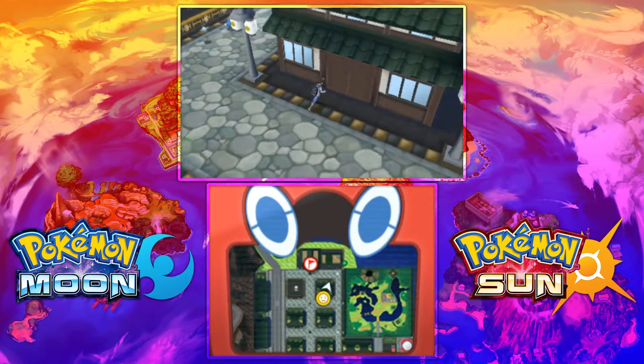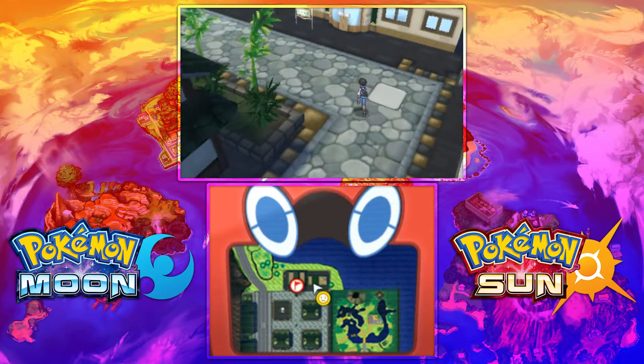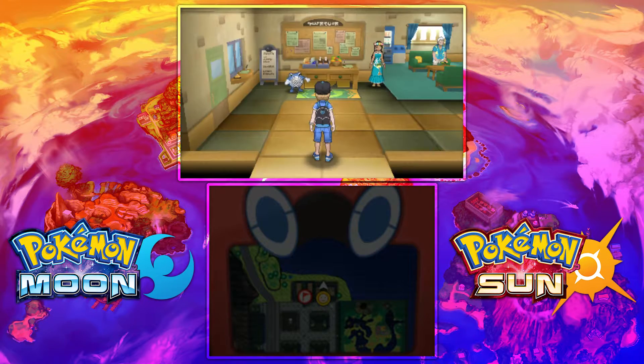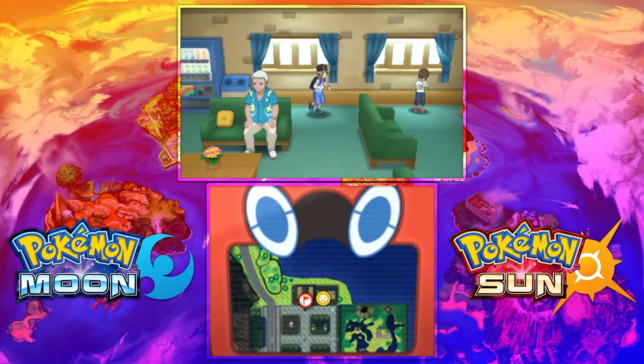This is going to be located in Malie City, right next to the library. You have to go there anyway — it's the first city you visit on Ula Ula Island. Just go to the community center in the upper part of the city, and talk to the guy wearing blue in the community center, and after some dialogue, you will get the Strange Souvenir.